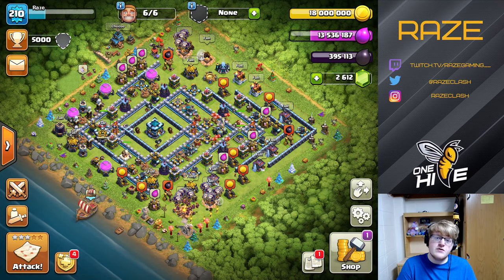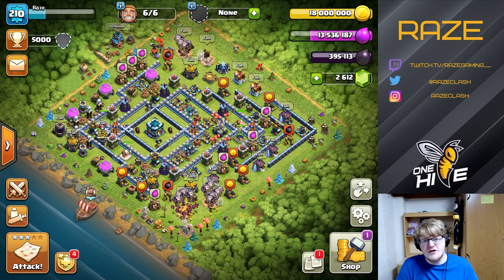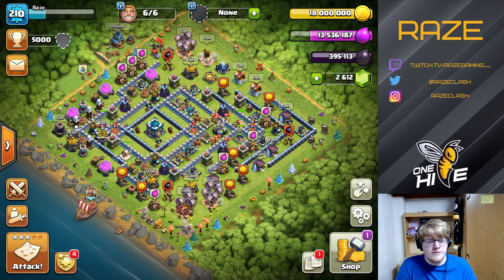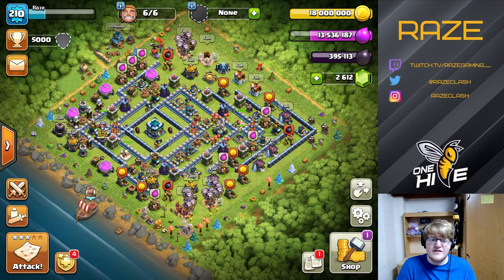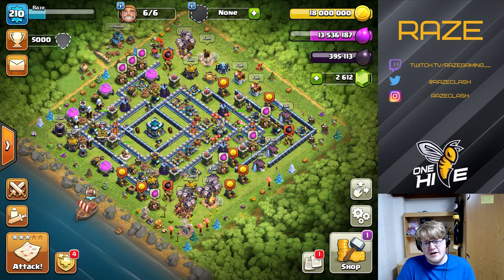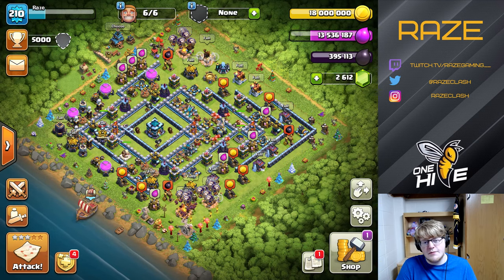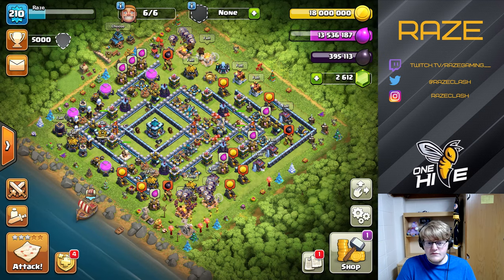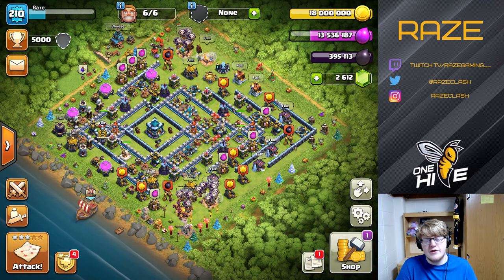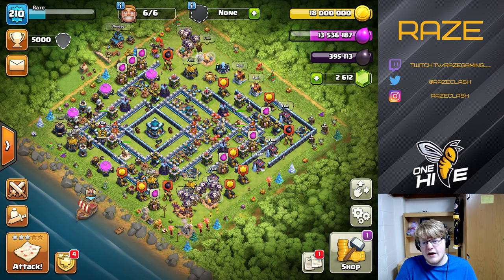It's sort of a mix between a teaser style and a ring base, so the troops are supposed to go to the town hall, but sometimes they'll go around the side and they don't have a reason to go to the town hall — they might just go all the way around the base and never end up in the town hall compartment because of the outside walls. The only actual compartments in this base are the eagle compartment and the town hall compartment, so if you're not able to break open those walls, there's absolutely no reason for the heroes or troops to go into the town hall ever. That's the reasoning behind the layout design.